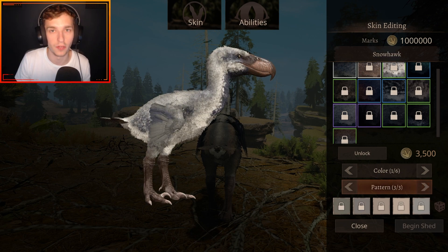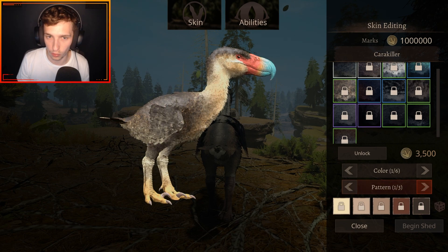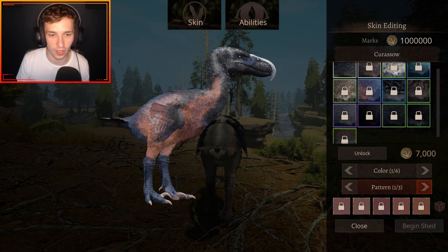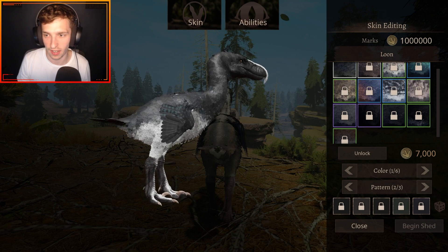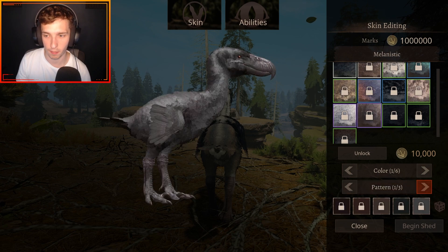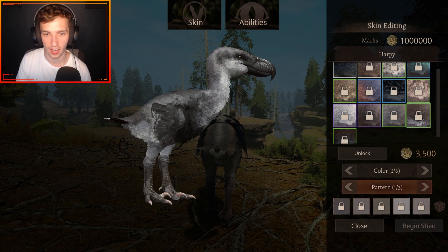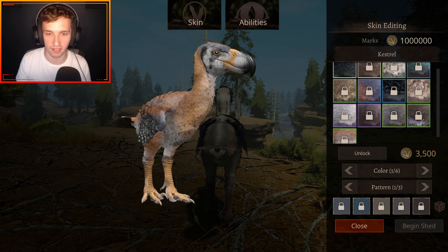Then it's Snow Hawk, perfect for a snowy map. Then you've got Conya — nice patterns. Then Carakilla — love this one, very nice skin. Carasso is definitely my favorite so far — I love the oranges, the browns, and the way it blends with blues and blacks. Then Loon — very nice blacks and whites. Then Lamagea — really nice skins as well. Then the albino, which is just white; the melanistic one; Columba, which looks like a pigeon; Harpy, based off a harpy eagle; and Kestrel, based off a kestrel.